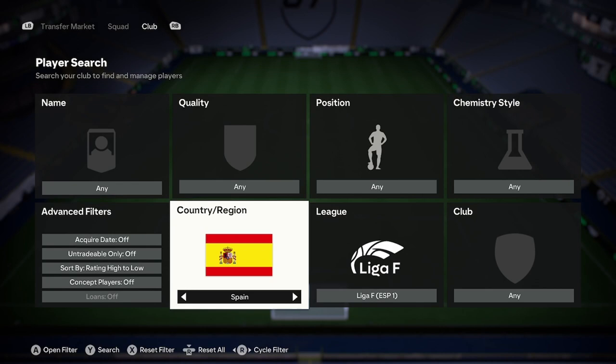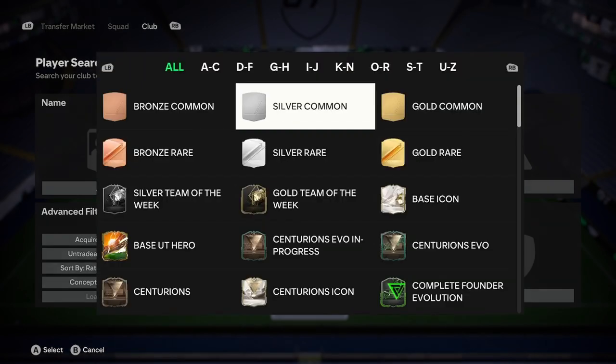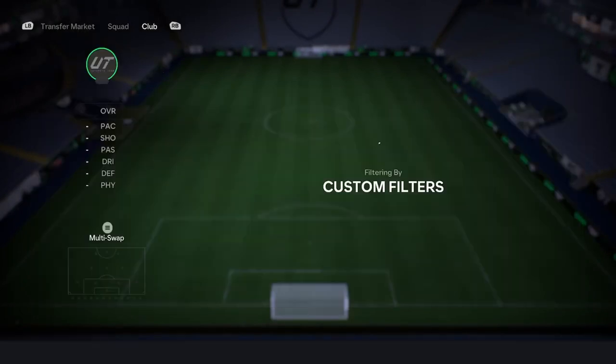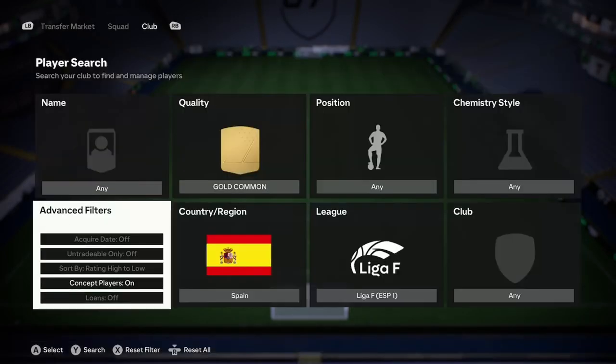The next thing you want to do is search by the home nation of that league's country. So for Liga F it's Spain, for D1 Arkema it's France, for the NWSL it's USA. Then search by Gold Commons — just turn concepts on and search by Gold Commons. I want minimum three 80-rated players at a reasonable price, but the Liga F does not have that.